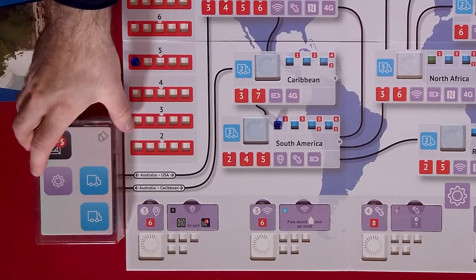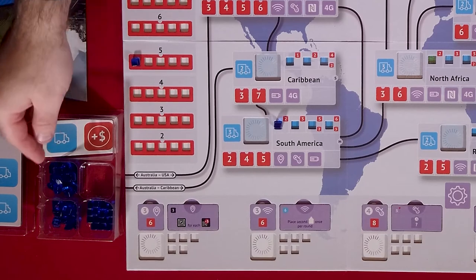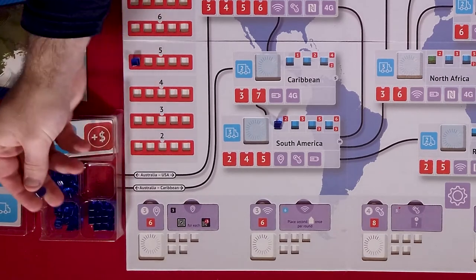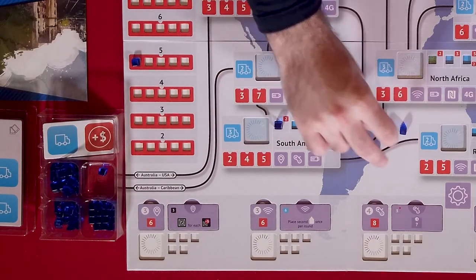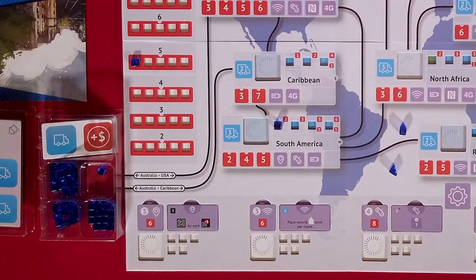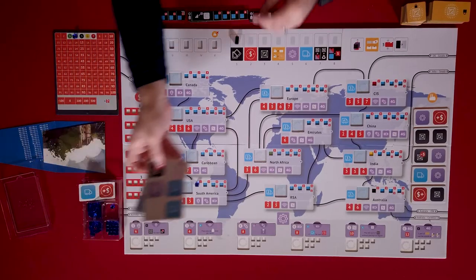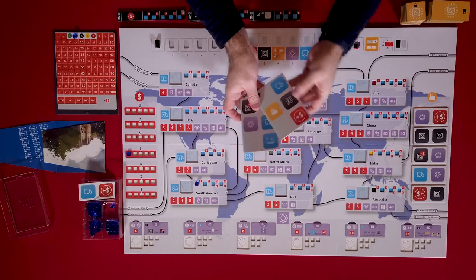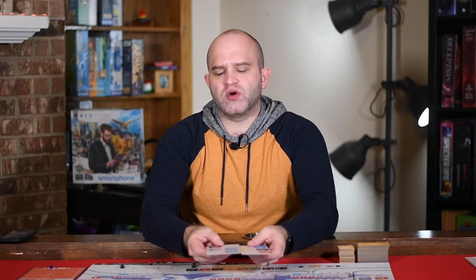Each player has components in this handy component organizer. There are three different types of pieces: cubes, these little office buildings, and these little stair-step things that I guess kind of represent progress. Each player also has two of these pads that simulate some kind of tablet or iPad, and I'll show you how that works in a minute.